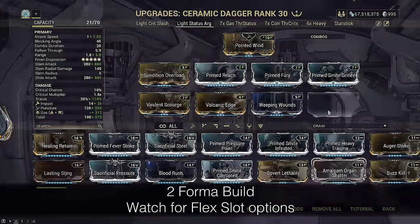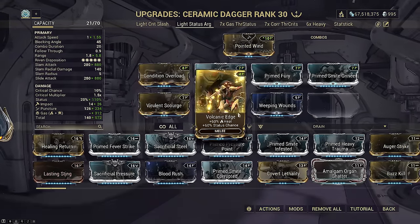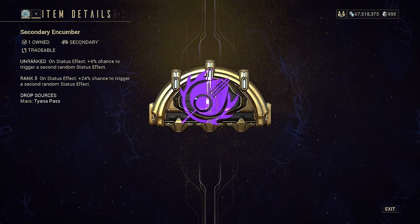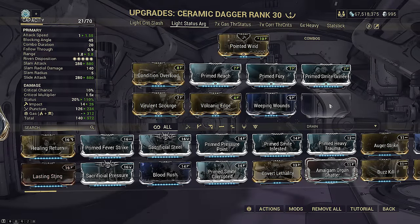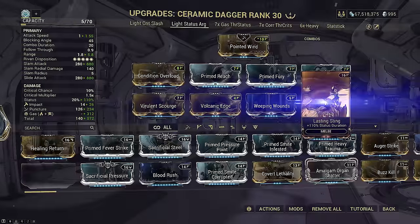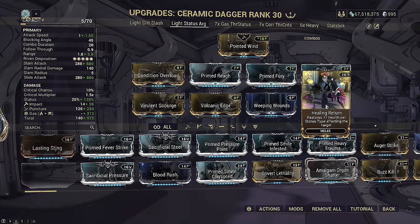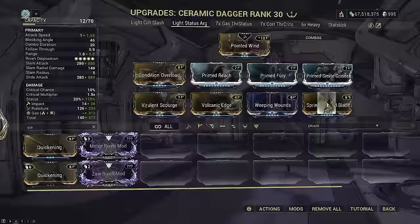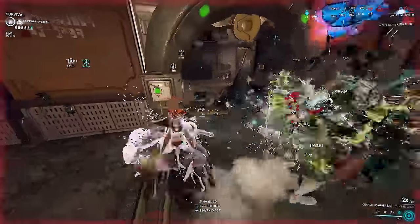The primer DPS setup scales to endurance but requires more effort to play. Instead of viral, mod gas with 60/60s — viral will come from a pistol primer instead. We also use Condition Overload alongside a pistol using Secondary Cucumber to massively buff gas cloud damage, since gas DoTs don't scale with gas percent when modded. This frees a slot where Shocking Touch was, offering options like Lasting Sting for longer gas clouds, Healing Return for face-tankers, or more attack speed mods to strip armor and DPS faster. Now let's get into the dagger throw gimmick builds.